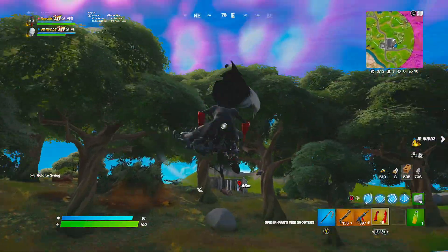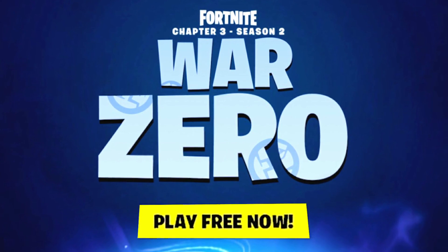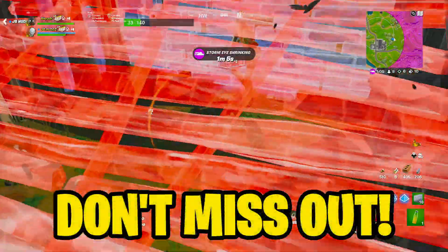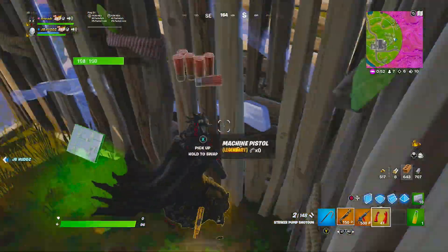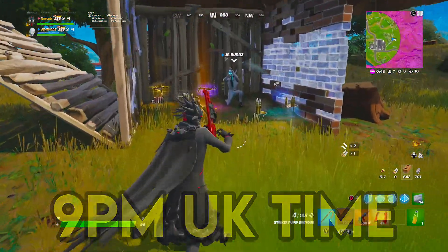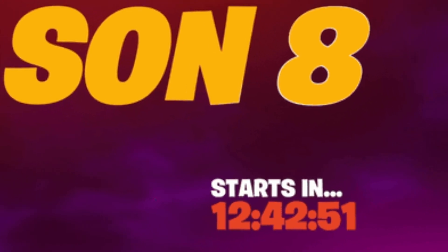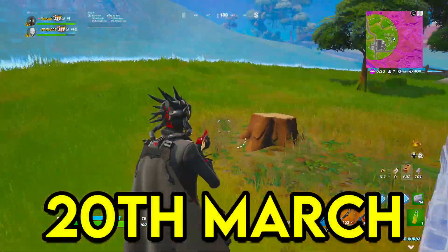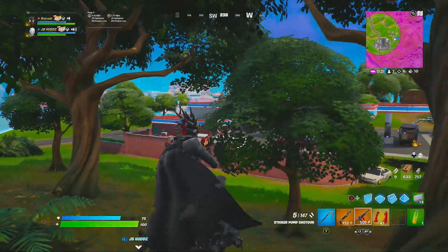Fortnite season 2 chapter 3 is releasing very soon. I've made so many videos about season 2, but today I'm talking about the full theme and what you can expect, along with skins in the battle pass. Season 1 will be ending on March 19th, which means the live event will happen on March 19th. For us in the UK, live events happen at around 9pm UK time. After the live event ends, we get put into downtime with a timer of around 12 hours, meaning chapter 3 season 2 will release on March 20th.